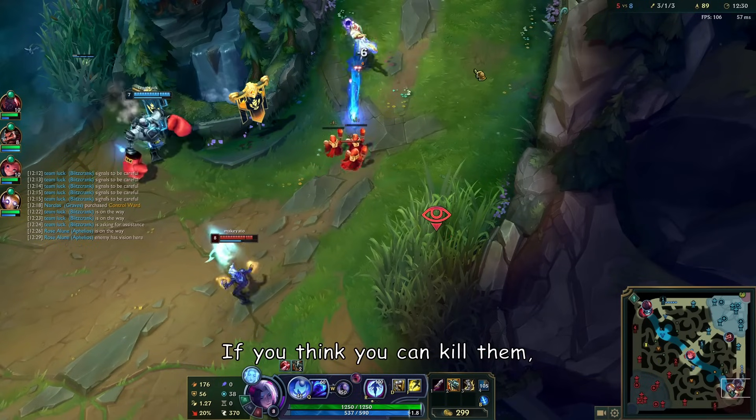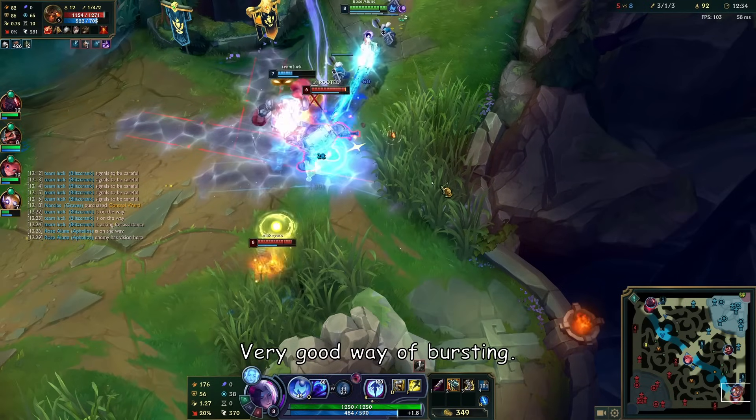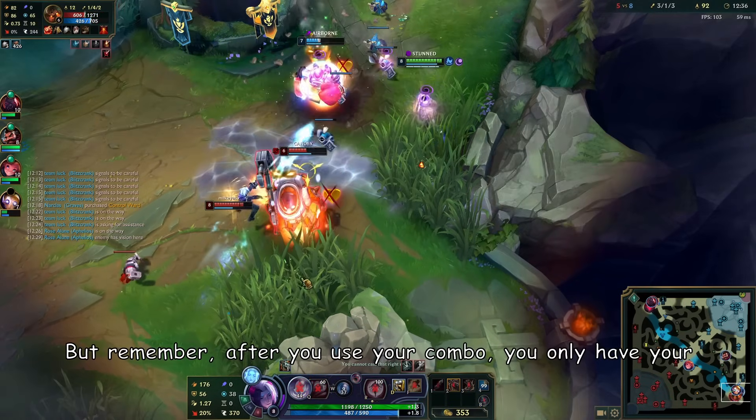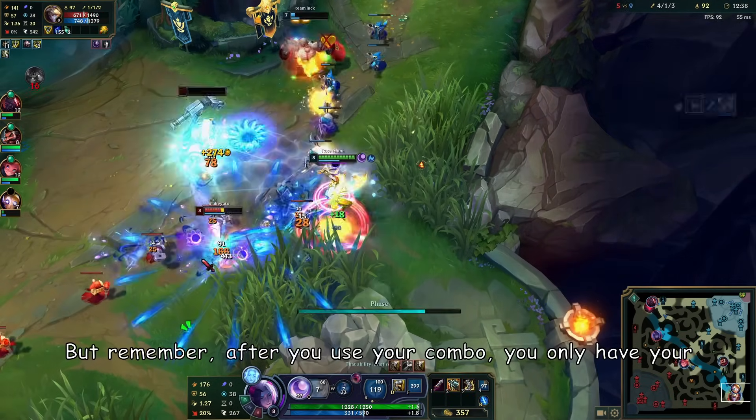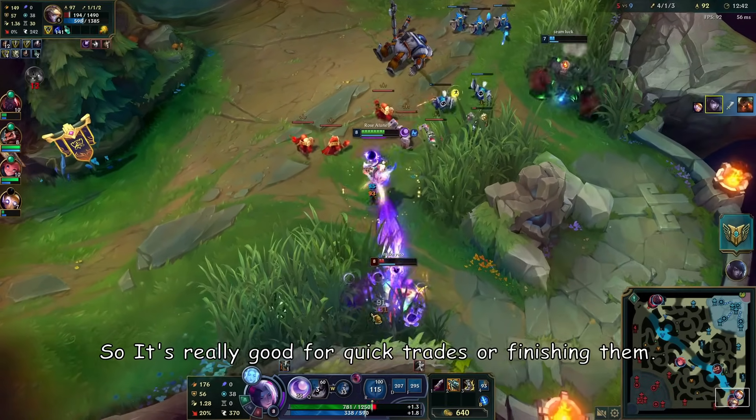They will stand still and watch you do 50% of their health in 2 seconds with Press the Attack. If you think you can kill them, follow up with the ultimate and auto attack again. Very good for bursting, but remember — after you use your combo, you only have your short range auto attacks. So it's really good for quick trades or finishing enemies.